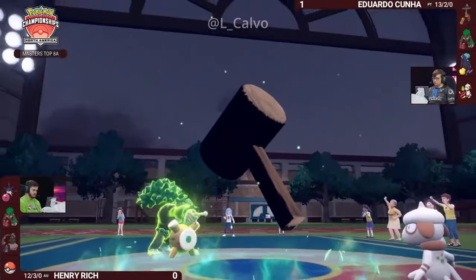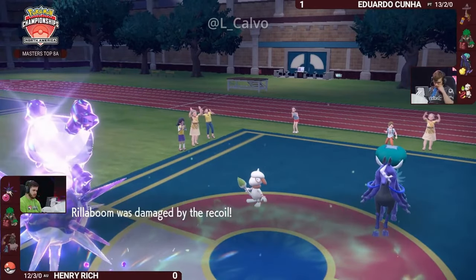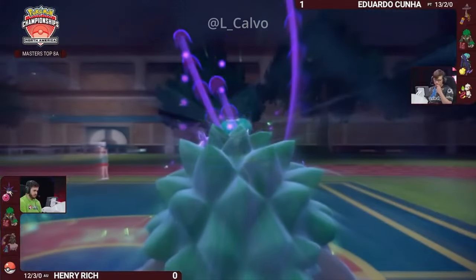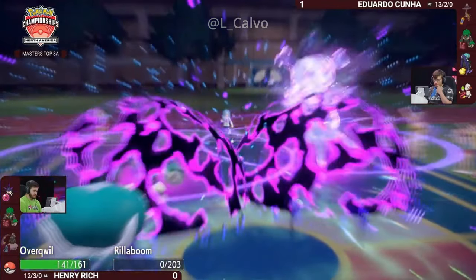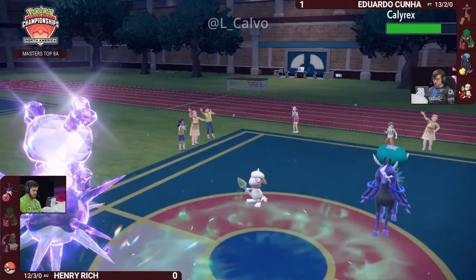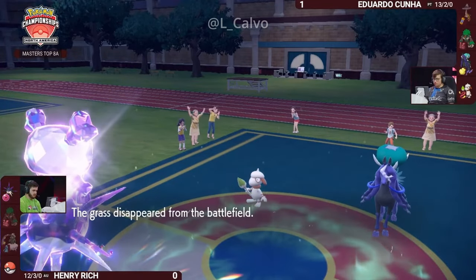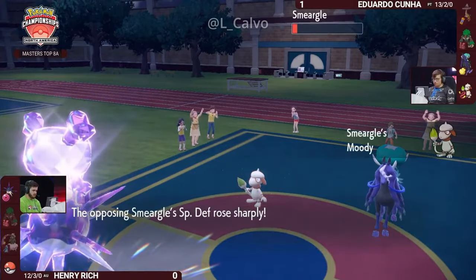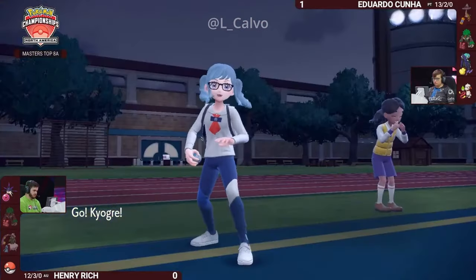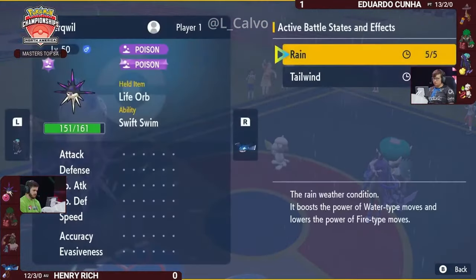There's Follow Me to make Smeargle the center of attention, so Rillaboom's Wood Hammer focuses it down. But Overqwil protects, meaning only the Follow Me attention is blown on Smeargle while Rillaboom takes more recoil damage. Calyrex picks up another KO — enough to knock out Rillaboom and get yet another Grim Neigh boost. So Kyogre and Overqwil, after all of Henry's repositioning, have finally found the situation they were both hoping for: no priority on the field, Tailwind up, and rain incoming from Kyogre's own Drizzle ability.